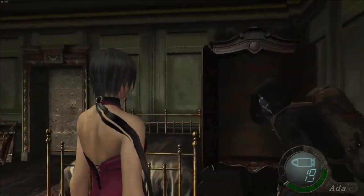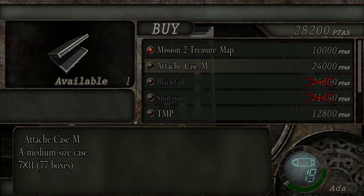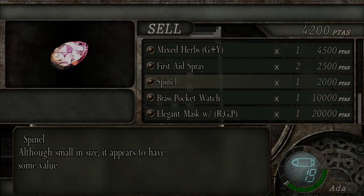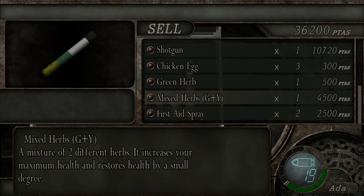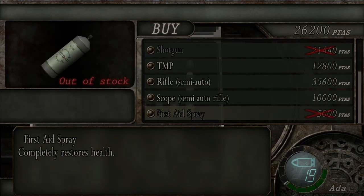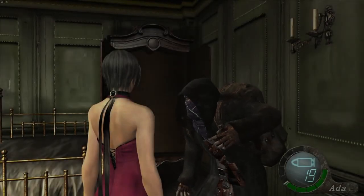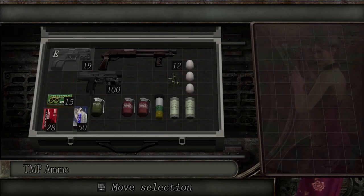That's the best thing to do with money — well, apart from burning it. Selecting from a good range of items at the merchant. Kind of want the TMP as well — let's sell these items. Buying that for good measure. The TMP is fun and compact, so we'll go for that. We could go for the rifle but it takes up way more space — we'll get it a little later.